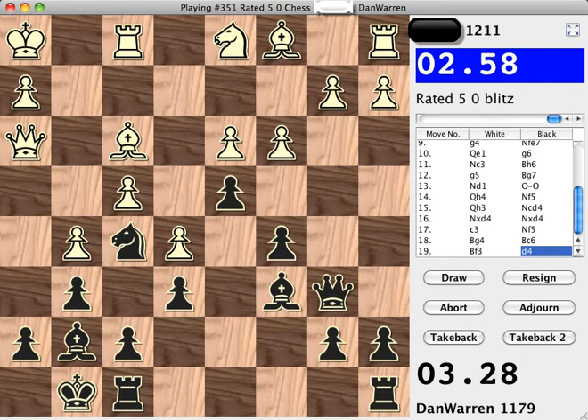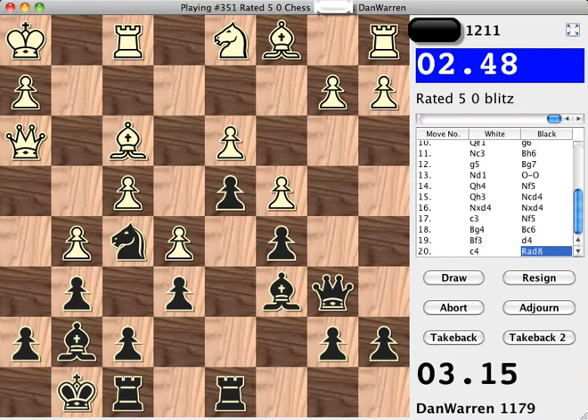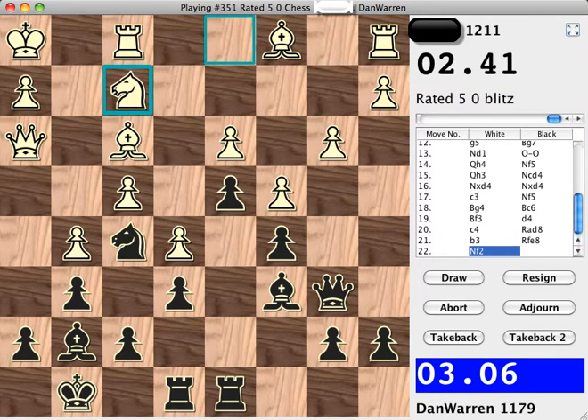Let's move the pawn to D4 anyway. Now White has the option to trade bishops, and if I recapture on C6, it would be a check, so White would have to answer the check. Let's just play slowly — move the rook over to D8. The rook might be a little stronger there. And let's move this rook over to E8. Now my bishop on G7 has a little bit more space; it could go to F8 if it wants to.